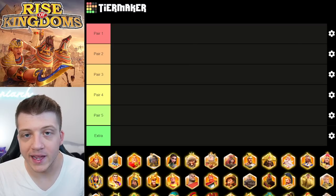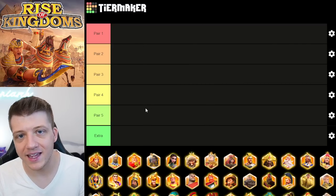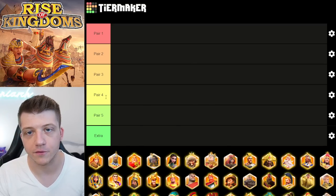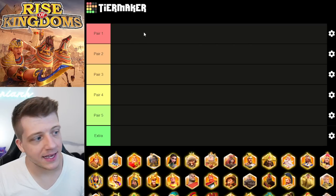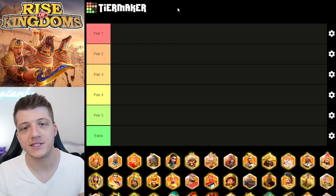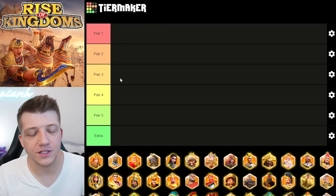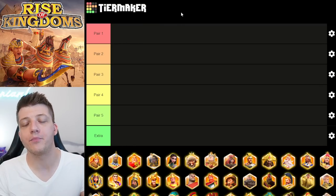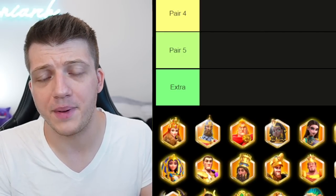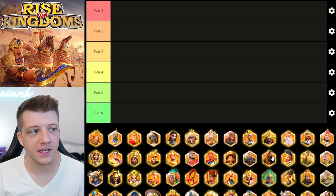Without further ado, let's jump into the tier maker. I have five pairs and I'm not saying they're in any particular order — pair one isn't necessarily better than pair four. What I am saying is that if you're a free-to-play player or low spender, having at least three out of these five marches probably puts you in a pretty good place.